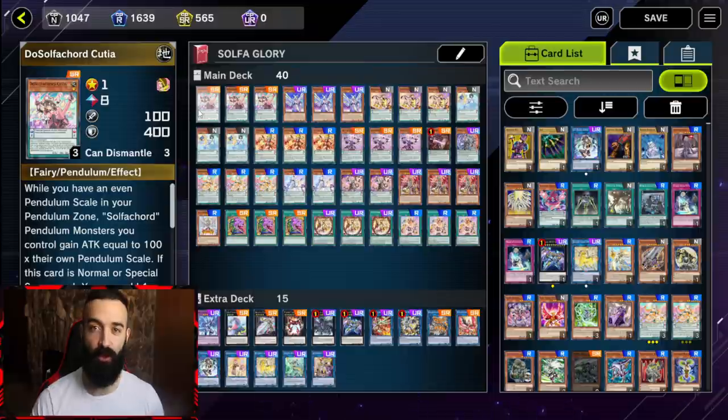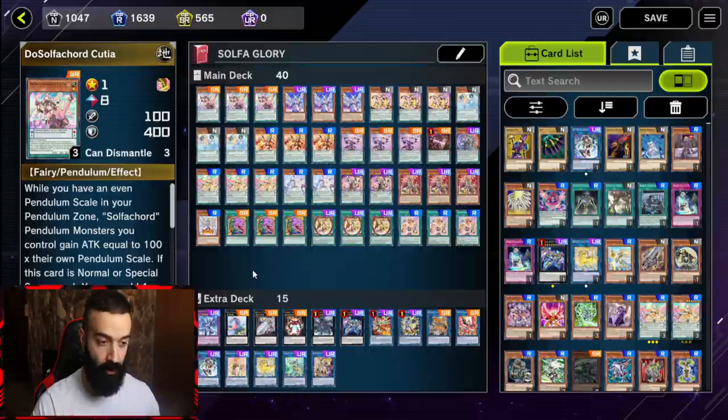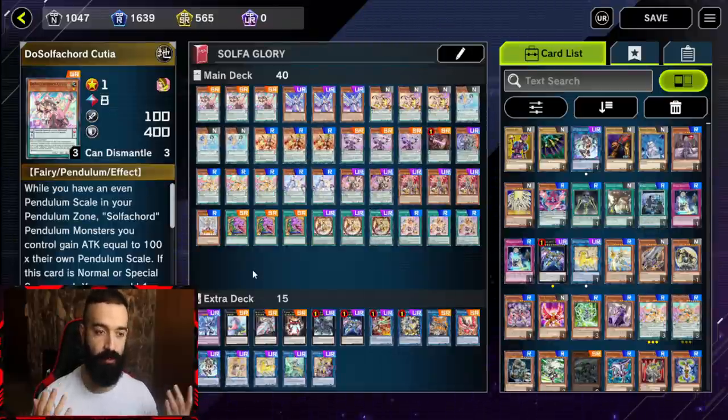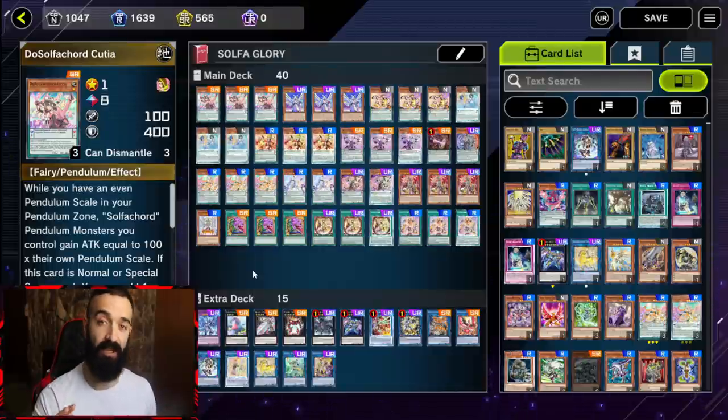Let's get started. How to get to Plat 1 easy — there are a bunch of tricks involved when building a deck to go to Plat 1, Plat 5, whatever your goal might be. If you're stuck on Gold or Plat right now, follow these tips. With the new season change you'll be able to hit Plat 1 easily. I'm playing Solfachord — in a span of three hours live on stream I built this deck from nothing on a new account and brought it to Plat 5. A majority of that time was just building the deck; the dueling was quick.